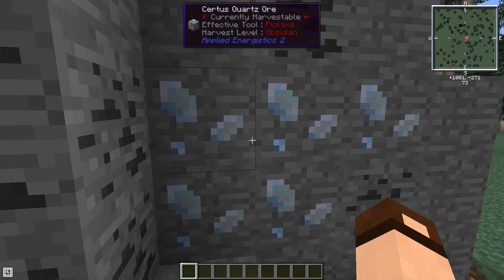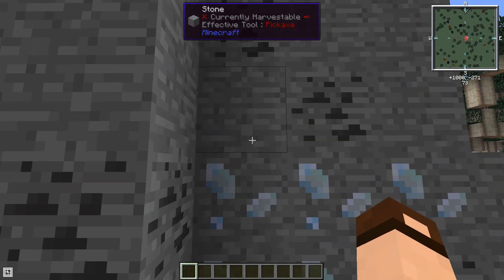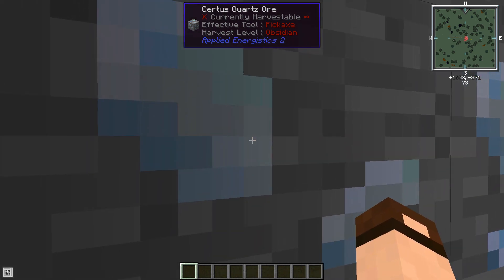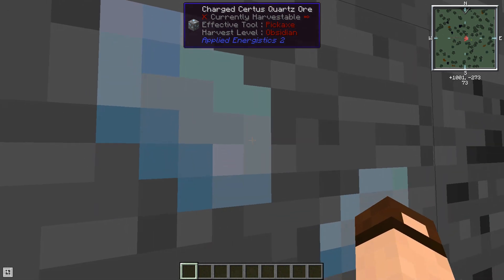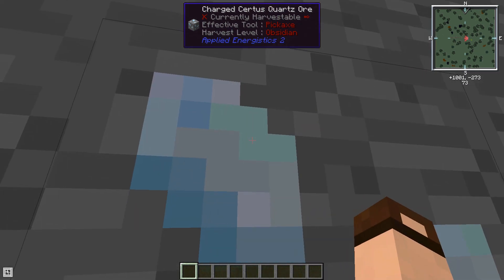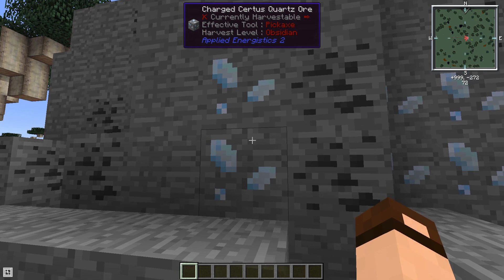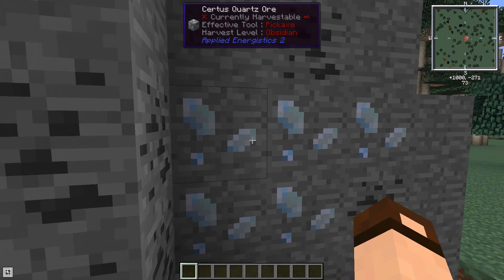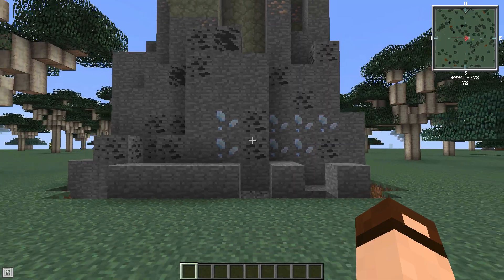There are actually two varieties: regular Certus quartz ore and charged Certus quartz ore. The difference in appearance is subtle — on the charged version it's much smoother and brighter, and the pixels look the same next to each other. If you have Waila installed (What Am I Looking At), it gives you a little box at the top of the screen telling you what you're looking at. You'll need a lot of Certus quartz and at least some charged Certus quartz to start.